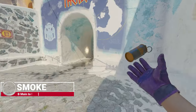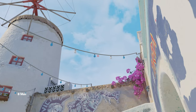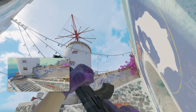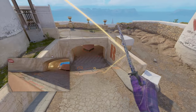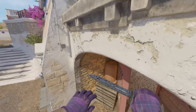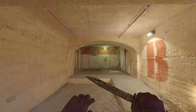Next up we have another smoke for the B-site. Get into this corner right here, look up to these light bulbs and find the white light bulb — pretty simple. Just left-click the smoke, nothing special required. It will bounce off the wall and land perfectly in front of this pit ramp.